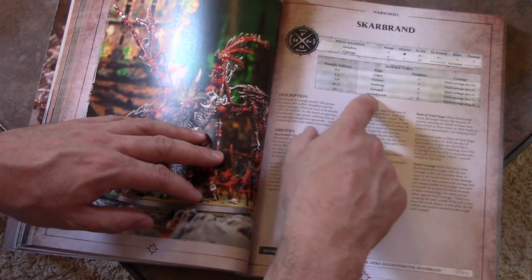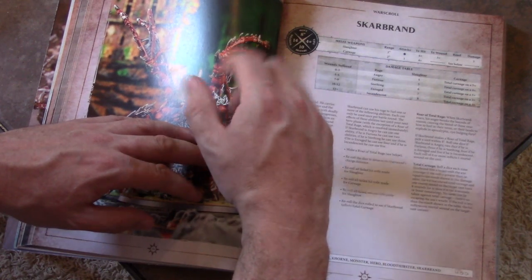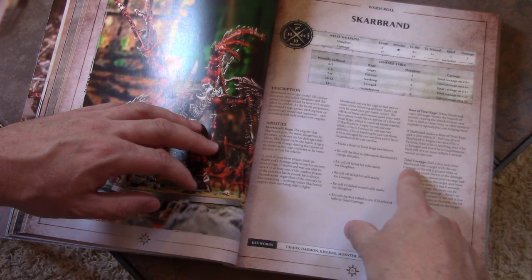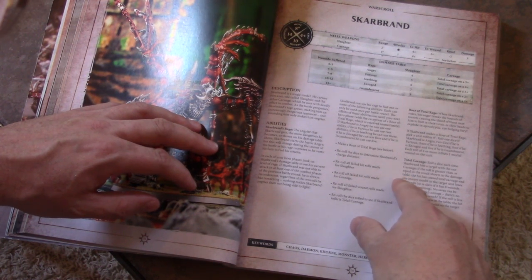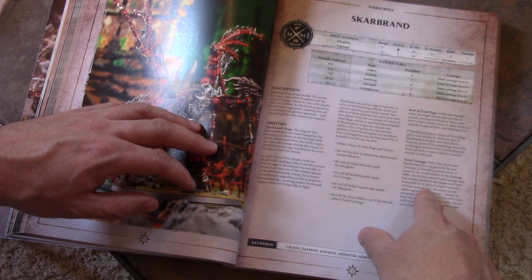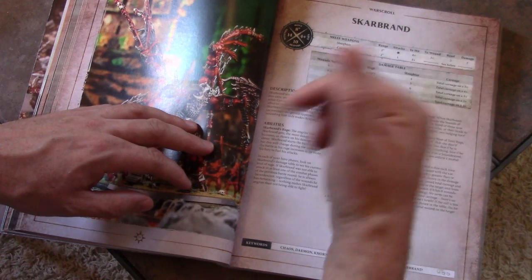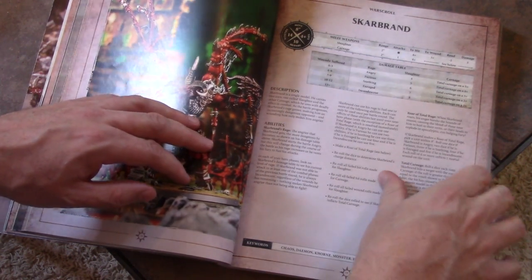Total Carnage is one of Skarbrand's abilities. Roll a dice each time Skarbrand hits a target with the Axe of Carnage — if the roll is greater than the result on the table, the hit causes Total Carnage and one enemy model in the target unit loses eight wounds or is slain, with no saves. When he's incandescent, it's on a one-plus — automatic — meaning every wound he does multiplies into eight wounds for just that model. This guy is a stone-cold killer. He deserves to lead your Demons of Khorne army.